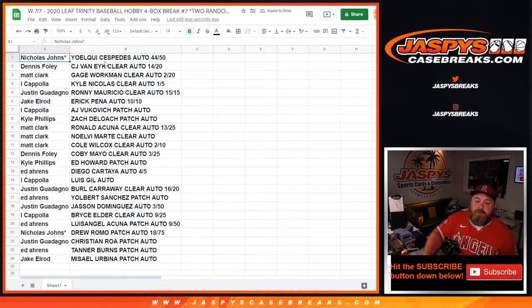Nicholas Johns with Yoelki Cespedes auto 44 out of 50. Dennis Foley, CJ Van Eck clear auto 14 out of 20. Matt Clark, Gage Workman clear auto 2 out of 20. I Coppola, Kyle Nikolas clear auto 1 out of 5. Justin Wadongno, Ronnie Mauricio clear auto 15 out of 15. Jake Elrod, Eric Pena auto 10 out of 10. I Coppola, AJ Vukovic patch auto. Kyle Phillips, Zach Deloach patch auto. Matt Clark, Ronald Acuna clear auto 13 out of 25. Noelle V. Marte clear auto. Cole Wilcox clear auto 2 out of 10. Dennis Foley, Kobe Mayo clear auto 3 out of 25. Kyle Phillips, Ed Howard patch auto. Ed Ahrens, Diego Cartaya auto 4 out of 5. I Coppola, Luis Gil auto.